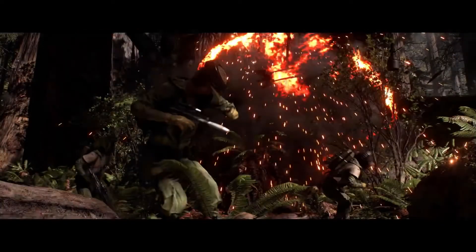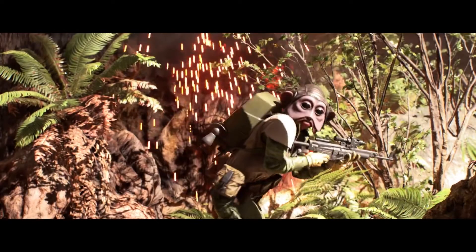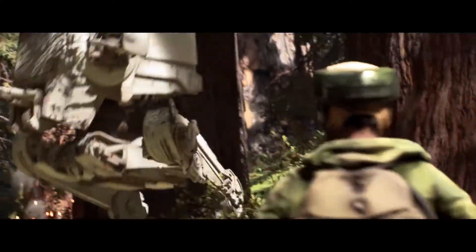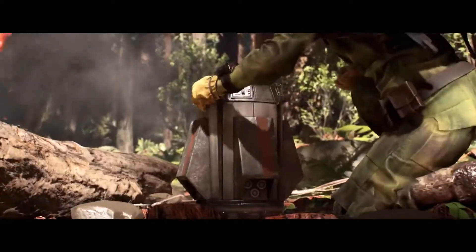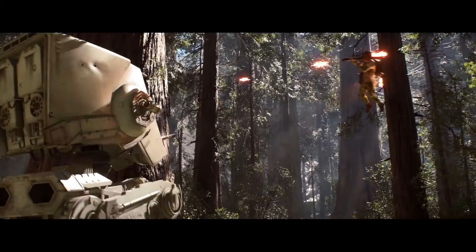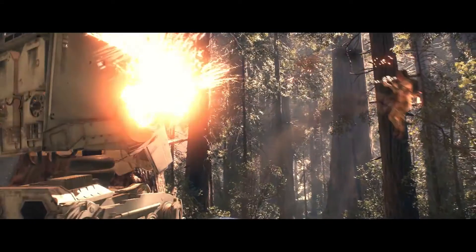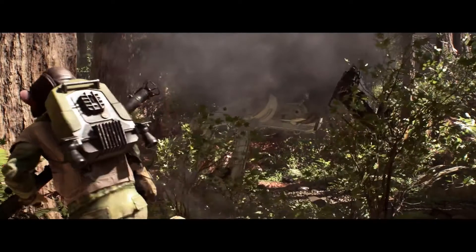The stormtrooper gets shot off the speeder bike and crashes, and here we see another weapon — the DH-17 blaster pistol — held by a female Rebellion soldier. Speaking of which, we will have the option to play as both male or female characters and select from a variety of alien races. Then suddenly, as they recover from the explosion, a tall AT-ST rolls along and opens fire. Good thing the Rebellion soldier has a shield. The rebel uses a jetpack to get a better angle and fires a rocket launcher at it, making for a great explosion. The AT-ST is confirmed to be a usable vehicle.